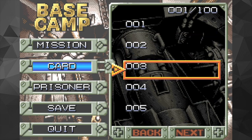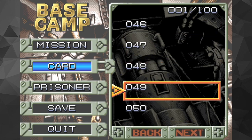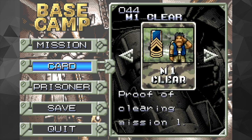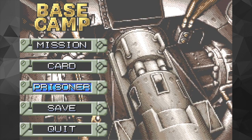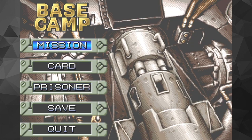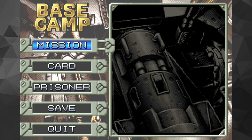We got some cards — M1 clear, proof of clearing mission one. Nice. What's prisoner? Doesn't look like we got prisoners. I have no idea what the cards and prisoners mean.